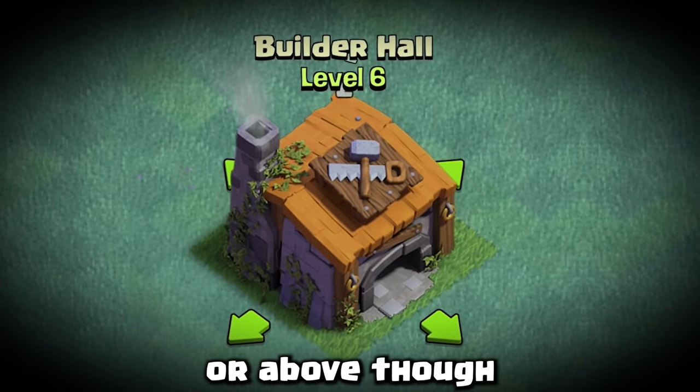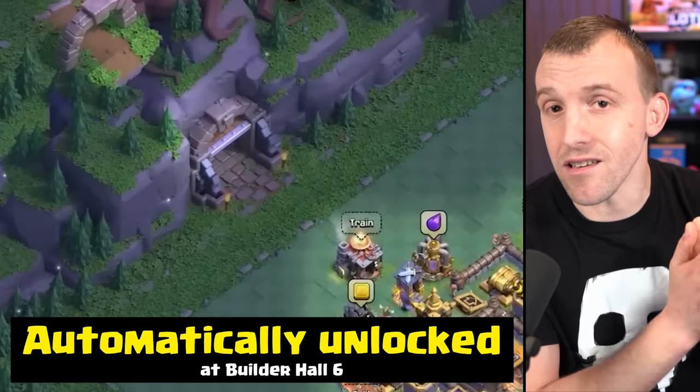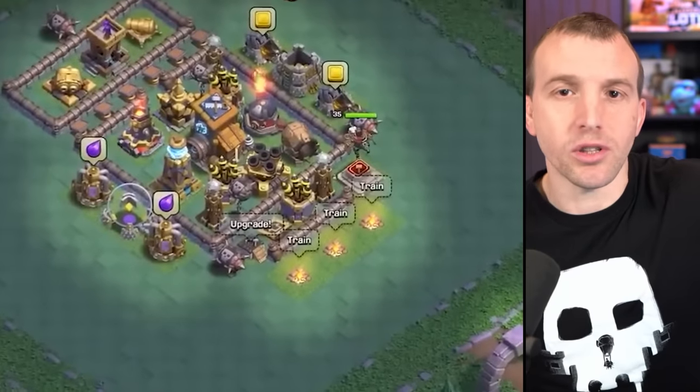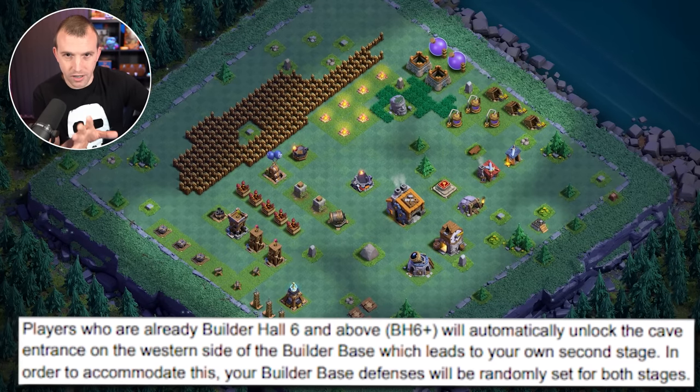If you are Builder Hall level 6 or above, you will automatically have the cave to the western side of the builder base, which leads to the second stage. Defenses will be randomly set across both of these stages.